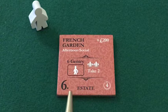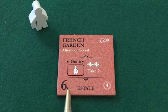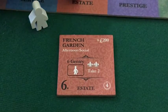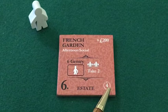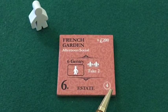A couple of housekeeping details: that dot is used for sorting the tiles and setting up the game. This indicates the category — estate, in this case. And this number here represents the victory points at the end of the game, also used during courtship evaluation in the middle of the game.